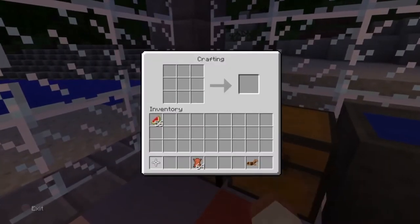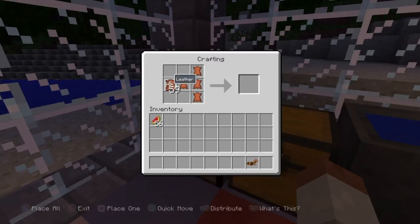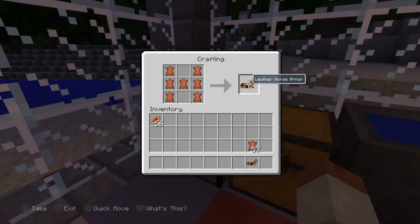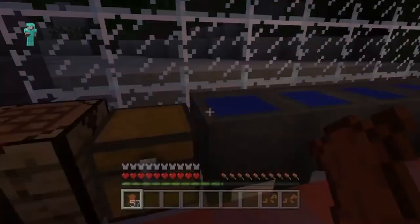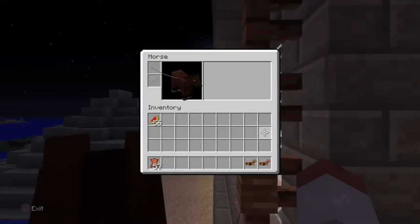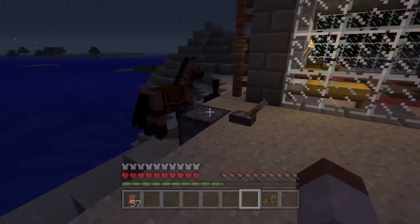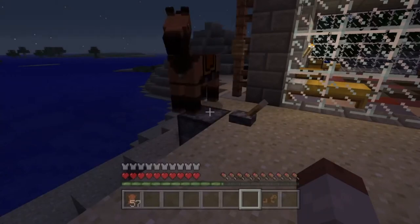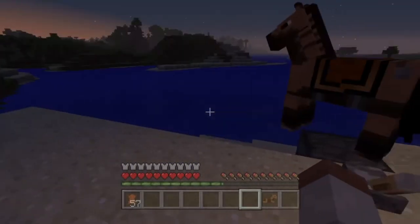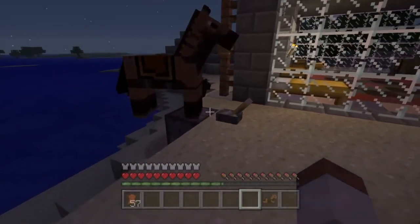I'm going to show you guys how to make this armour — it's pretty easy. All you do is get seven pieces of leather, put them in the crafting table just like that, and there you go — you have a piece of horse armour. I really like this armour. It looks a lot more natural than the other armours, and in real life you would have leather horse armour, so it goes perfectly with the saddle.